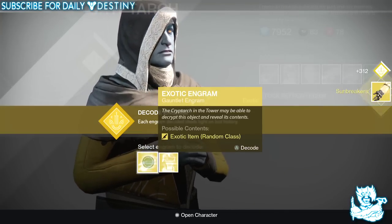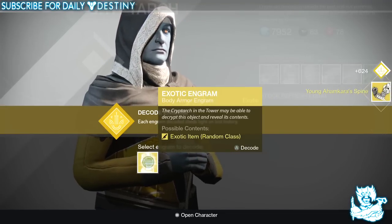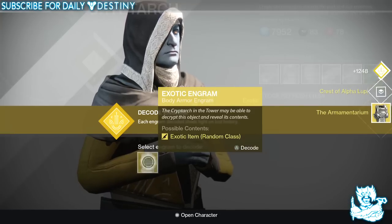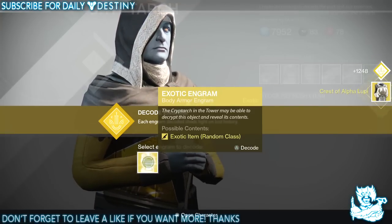Sunbreakers. Are you kidding me? What the f***! This game hates me. Okay, I got the Crest of Alpha Lupi — this is the one I wanted so bad! Wait, that one's for the hunter... even though I've got it on another character.